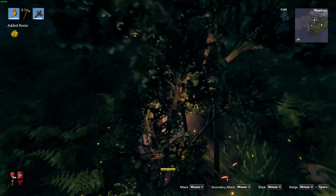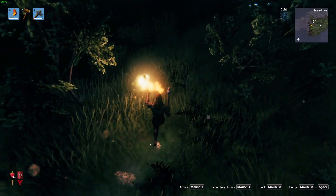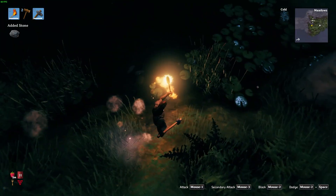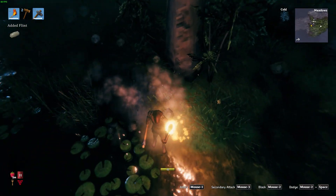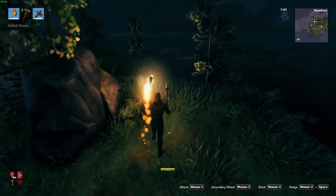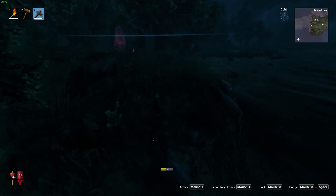We can use our torch here - it will burn the resin and we will probably need to build a new one. But by luck and design more than anything, we have found some stone that we can use. So let's put the torch away and head back to our building site.